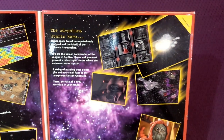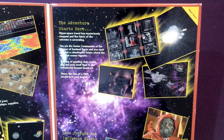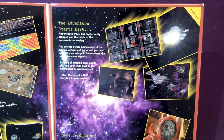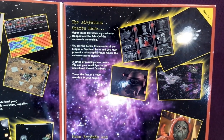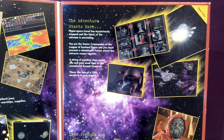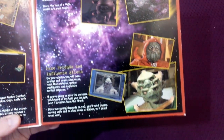The adventure starts here. Hyperspace travel is mysteriously stopped and the fabric of the universe is unraveling. You're the senior commander of the League of Sentient Races and you must prevent a catastrophic future when the universe ceases to exist. A string of puzzle clues — so there's some adventure elements in there, maybe some RPG elements.